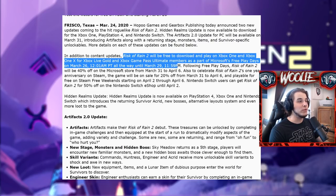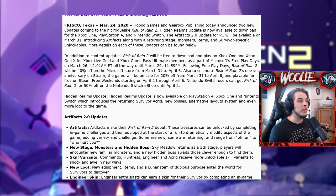You can download and play Risk of Rain 2 for free on Xbox from March 26th to 29th, and the game will be 40% off from the 31st to April 6th. To celebrate the one-year anniversary on Steam, the game will be 20% off from the 31st to April 6th, and you can play it for free from April 2nd to April 6th.